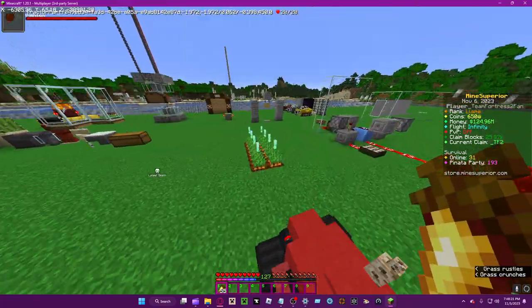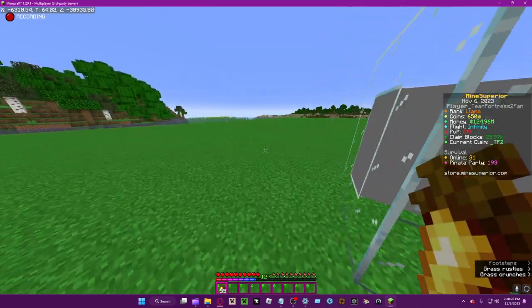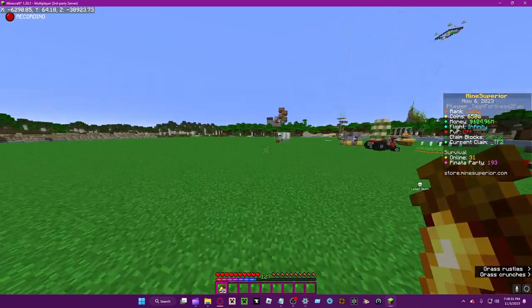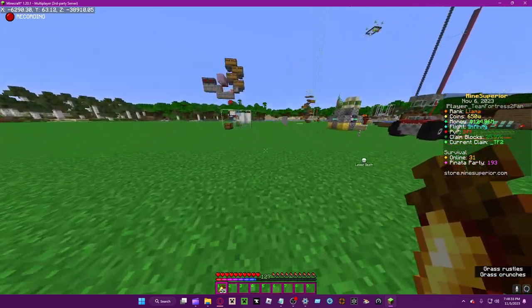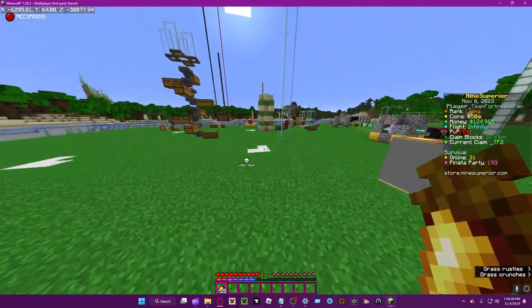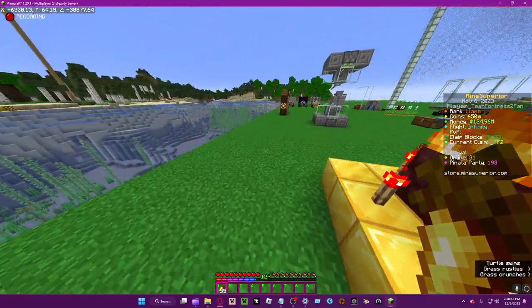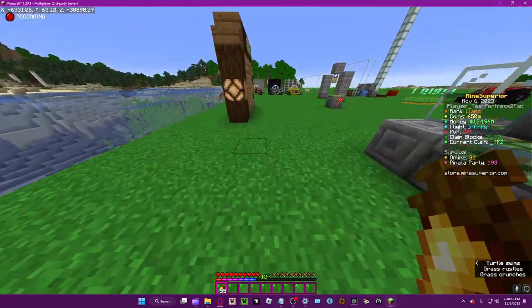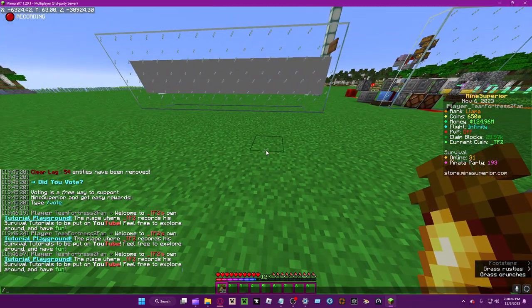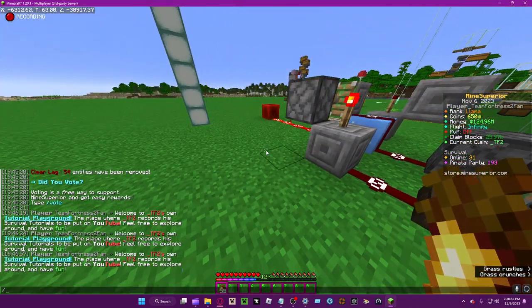Another method to get claim blocks is just from moving around and playing. You have to actually be moving around and doing stuff, and you'll get something like 40 to 100 claim blocks over an unknown span — I'm not entirely sure, it might be random, but you can occasionally get them.